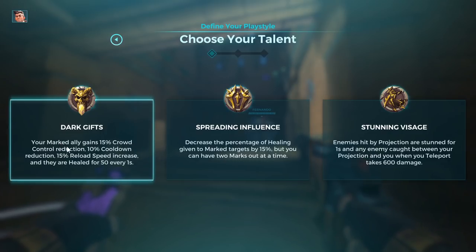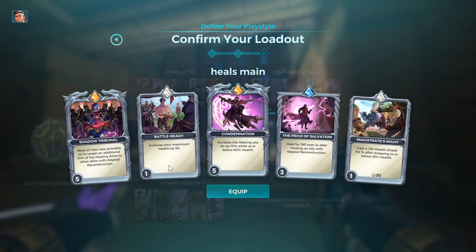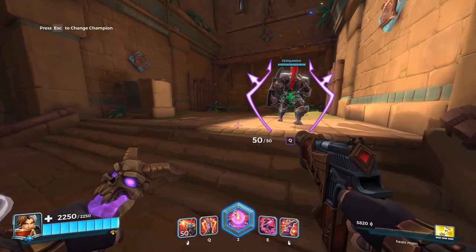That's really good for Dragon Fangs Koga for example so he can sustain himself more. With Spreading Influence — the two-marks talent — you're going to be healing yourself every time you heal. Apply one mark to a person really far away, the second mark to somebody close to you, and heal them directly. That reduces one second off your heal cooldown so you can spam heals faster and cycle through them.